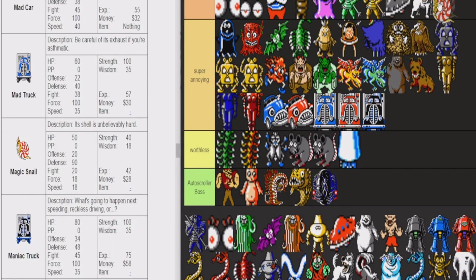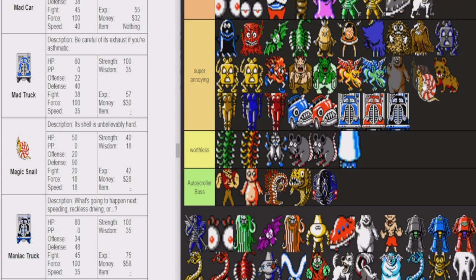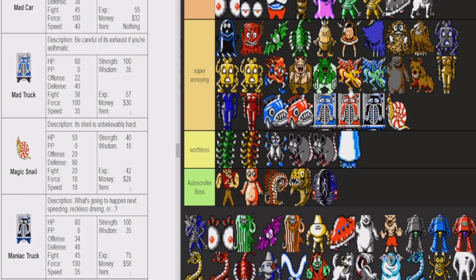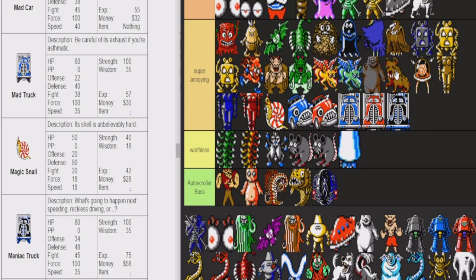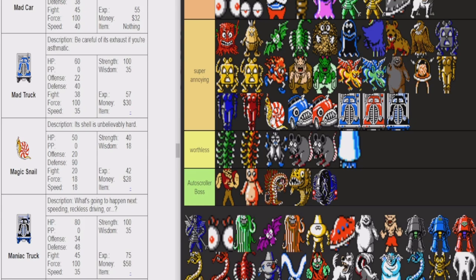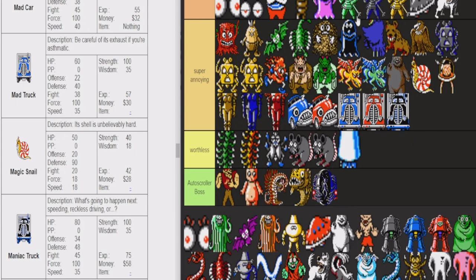Magic Snail — these guys are wanting to be chill, but they have extremely highly skewed defense. Similar to the robots and the Brain. Let's group up all the high defense enemies — the robots and the Brain. These guys are annoying for their spells and their individual annoying qualities. These two and these three are all super annoying because of their super high defense. All three of these would be down here if not for Eve.